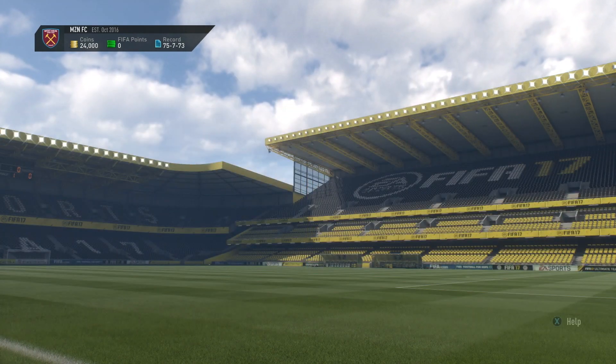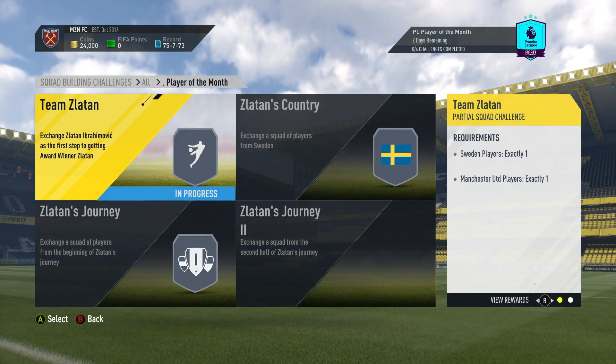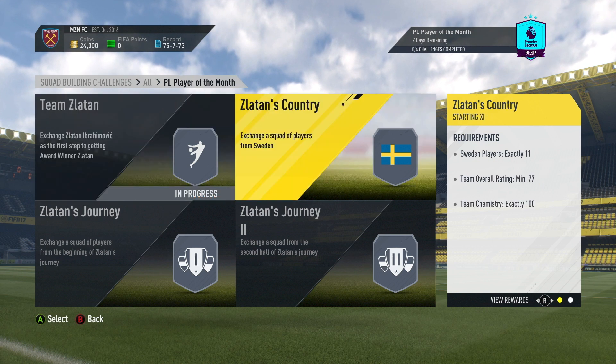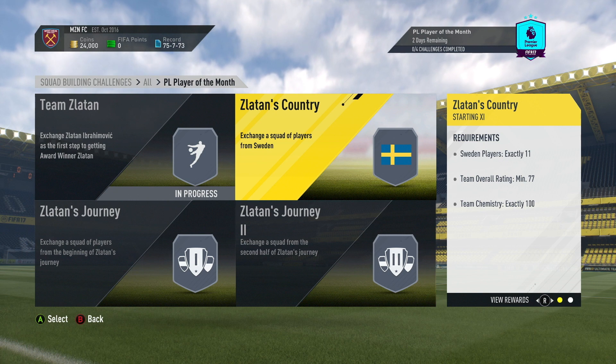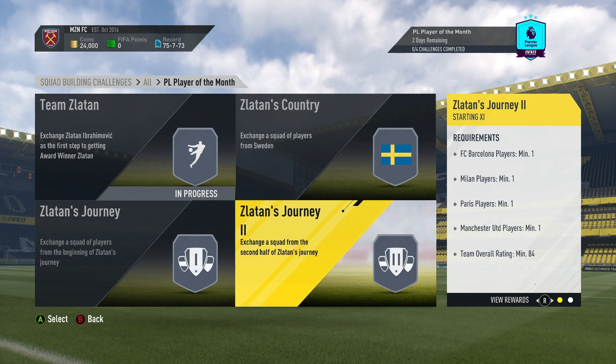The squad building challenge is probably going to be English or Man U players, like the Ibra one. If you look at Ibra, he's got one exact Sweden player from Man U as well. His SBC has Sweden players — 11 minimum, rated from 77, and team chemistry 100. Then obviously he's got all the clubs he's played at, with a minimum 84 rating and minimum 82 where he started.